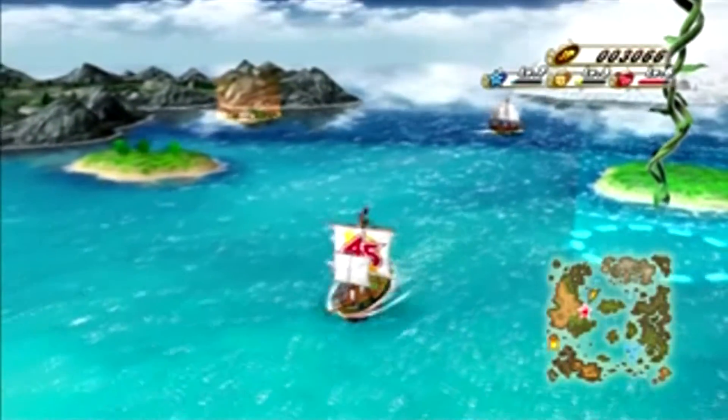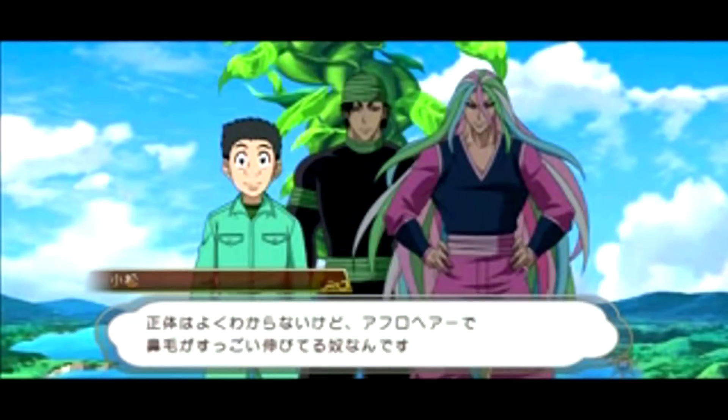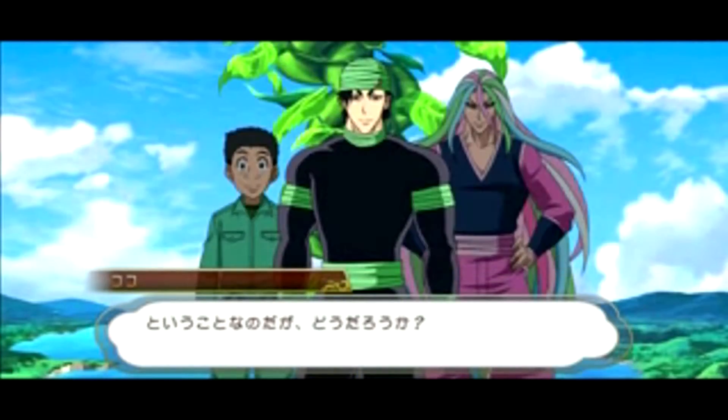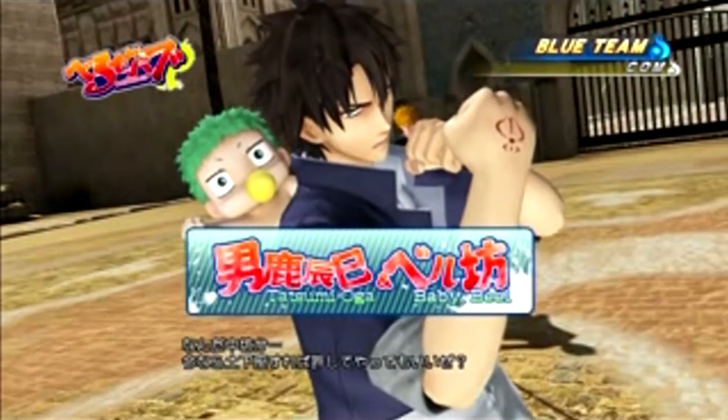Most of the story mode has you piloting a ship across a map to different locations from each Shonen Jump series. After getting to each location, you either start on a mission that has you traveling to another location, or you automatically get thrown into a battle with another group of fighters.